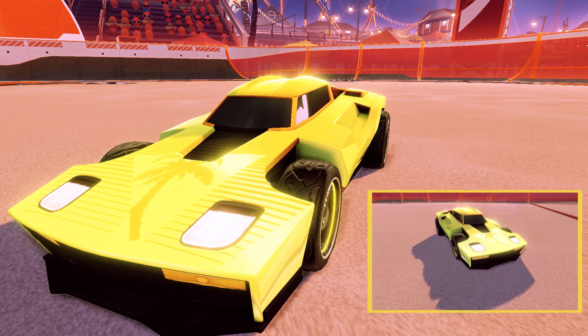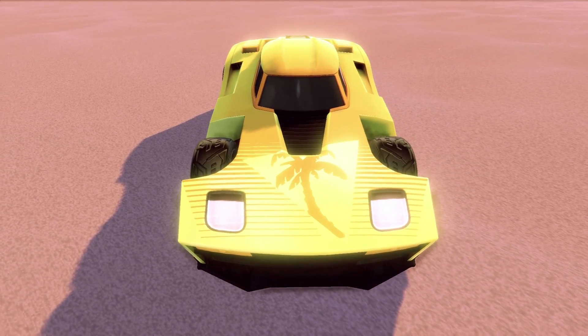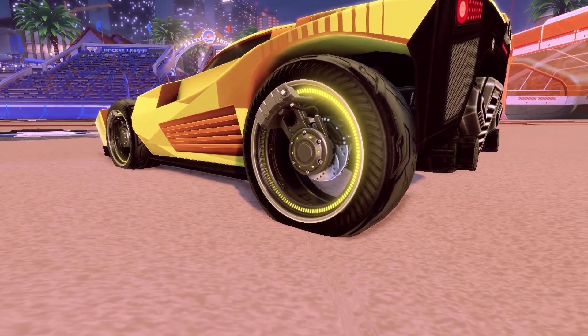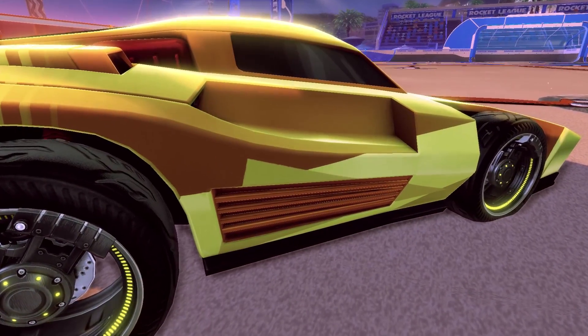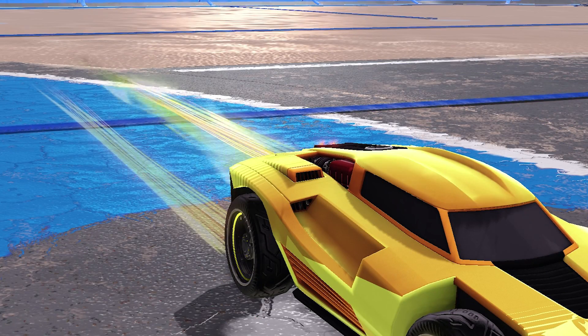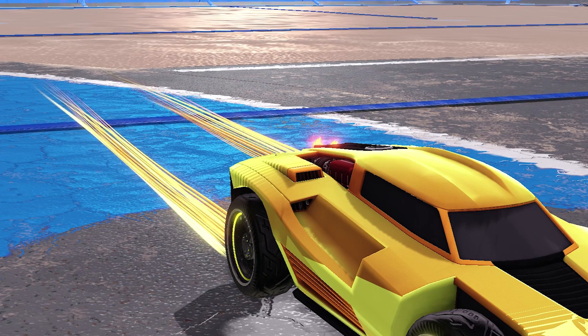The next design is named Sunrise. It's going to start out with the Vice decal, which is a very popular summery decal for the Breakout. For the wheels I like the pairing of the Saffron Photons, and those go for around 2 keys on Steam. For the accessories we're going for an orange Breakout, and then we move on to the boost which is a Saffron Enchanter. The final pickup is going to be the Laser Wave 3 painted orange.